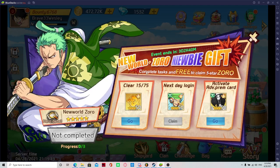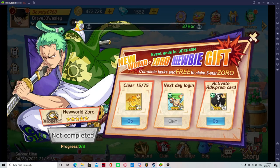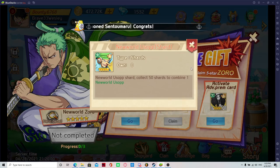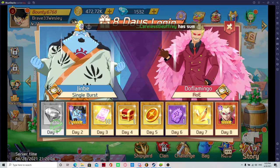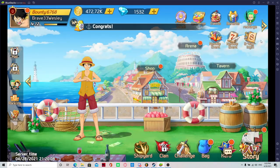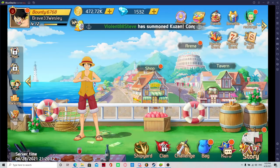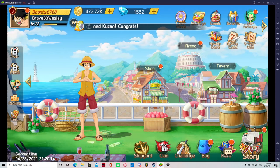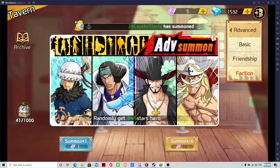Noobie event. To explain this event: this pack right here is $19. If you choose to buy it that's great, but you don't have to. You'll get a free Usopp as well as a free Jinbei as you log in tomorrow, so that's two free five stars off the bat. Jinbei's a very good five star to use at the start as he's very damage-based — he does a lot of damage.